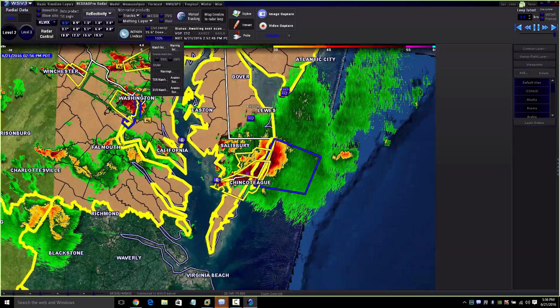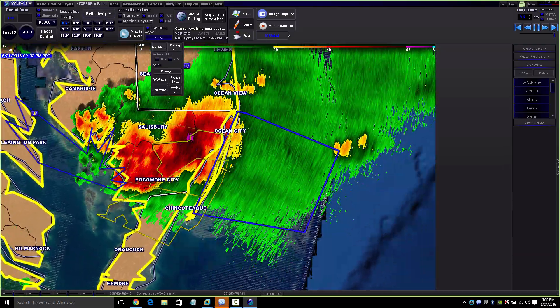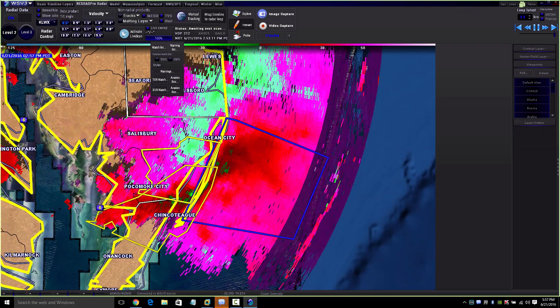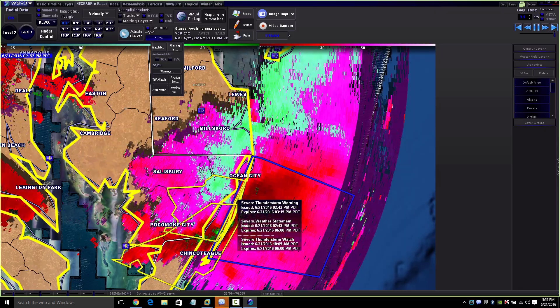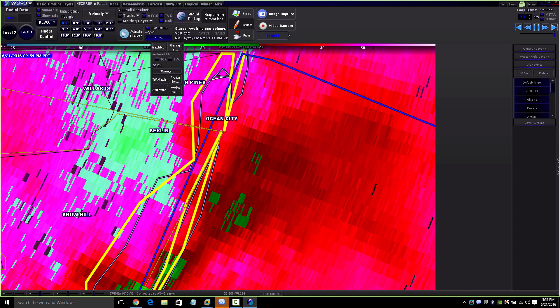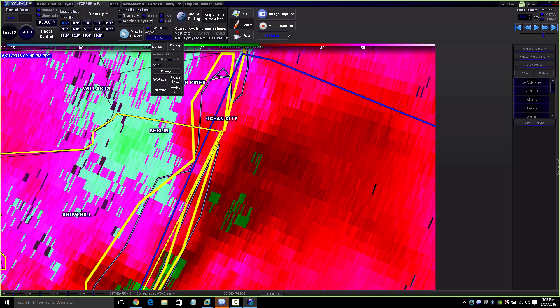How to read the wind part of the storm — we already know the storm is severe just by the reds and pinks, so we're up there in the 55 dBZ range. What you do is go to the base velocity and see how white it is — that's how you see severe wind events. You can see the wind flow that way. Let me go piece by piece — see how windy it is by the bright whites right here.